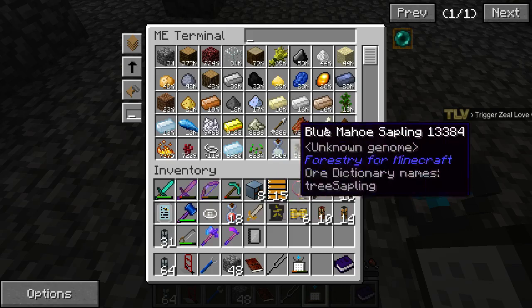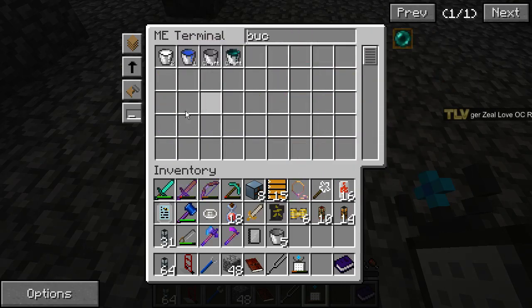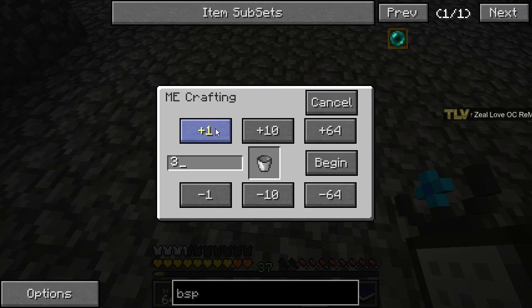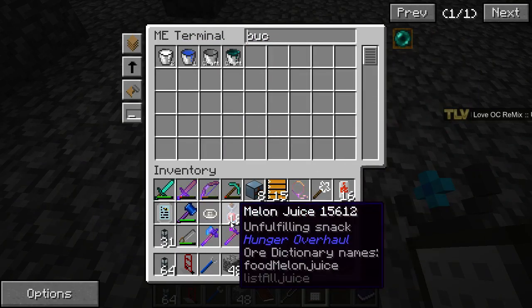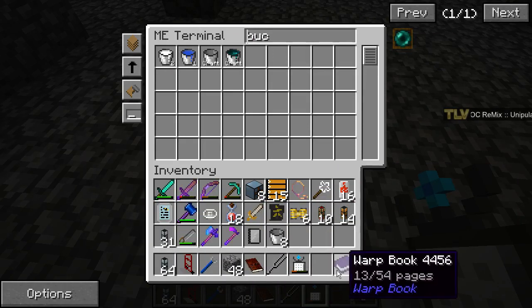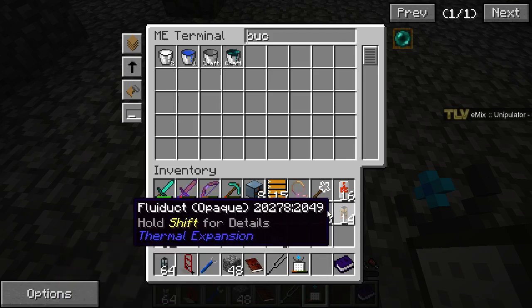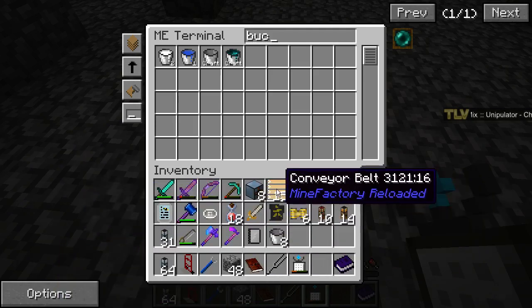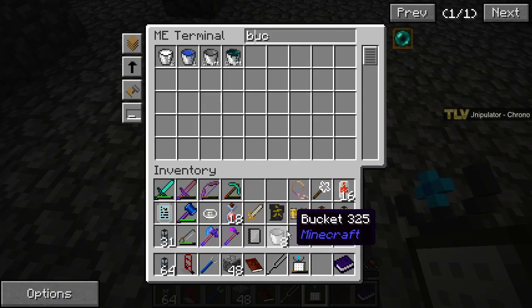See if we can get eight buckets. We have five there and then three more. To do that I think we need to clear our inventory of other things to actually fit with eight slots of water. We can temporarily remove these two guys. That should probably be enough.